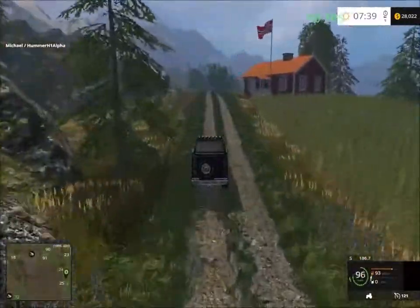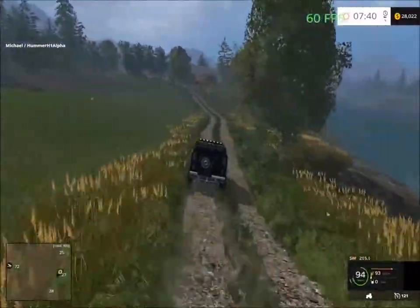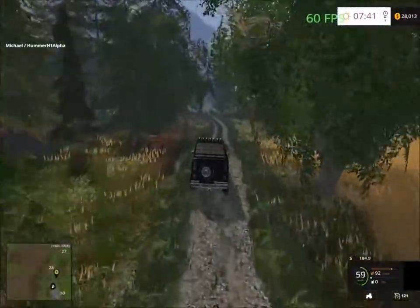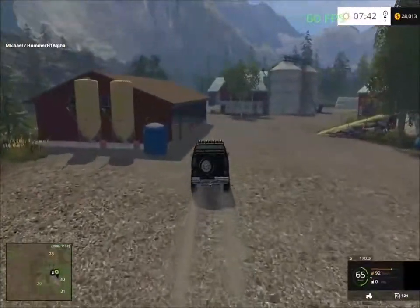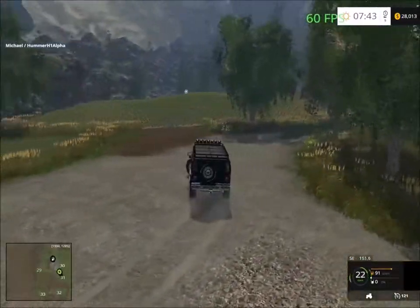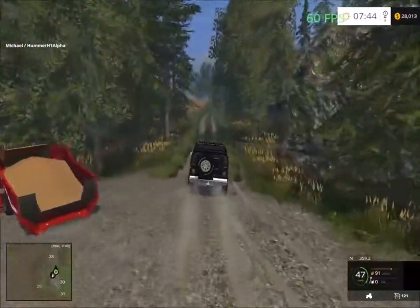Here we have some houses and storage. Over here we have what looks to be like a farmyard on the side — yep, some storage there. It's a large farmyard. Frame rates are dropping around here as well. Around the buildings the frame rates drop if you drive too close to certain areas — that's the only problem this map has. And that's the sawmill I think.